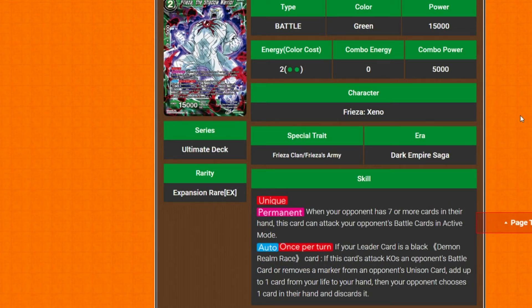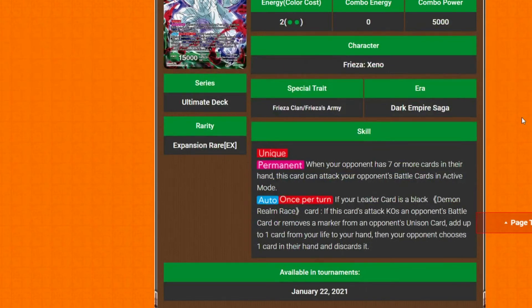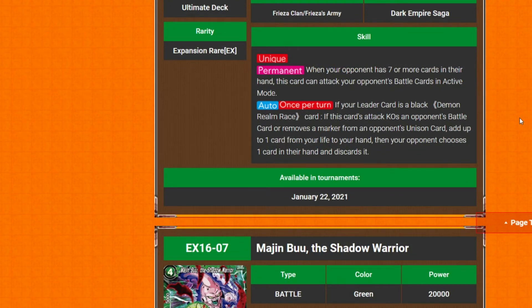Frieza, the Shadow Warrior — two-drop, requires two green, but Toa's effect makes it one. 15k power, Unique. Permanent: when your opponent has seven or more cards in their hand, this card can attack your opponent's battle cards in active mode. Once per turn, if your leader is a black Demon Round Race card, if this card's attack KOs an opposing battle card or removes a marker from your opponent's unison card, add up to one card from your life to your hand — then your opponent discards one card from their hand.